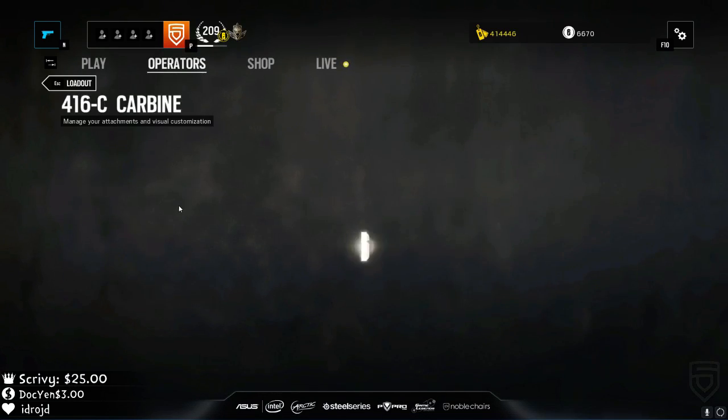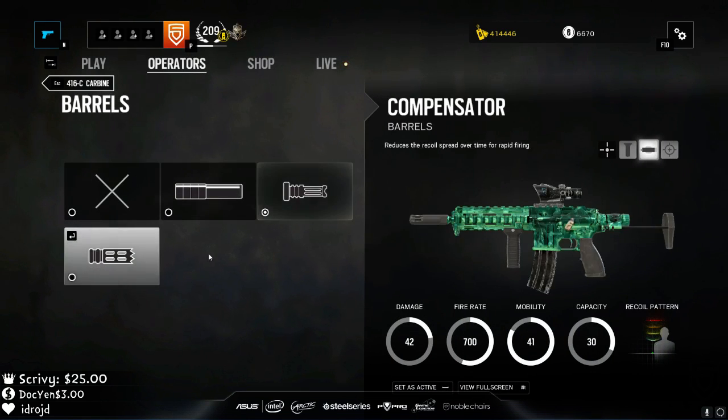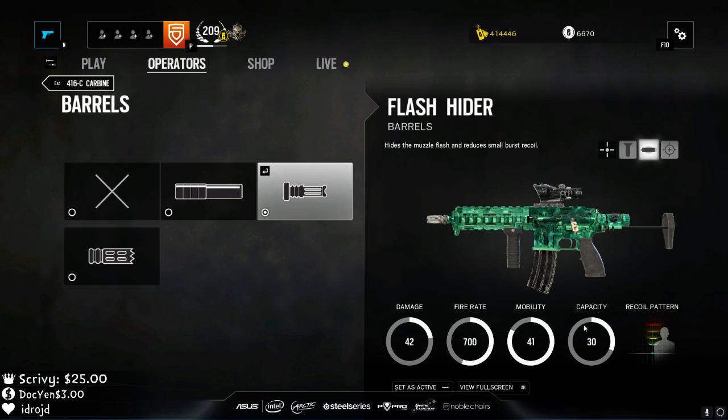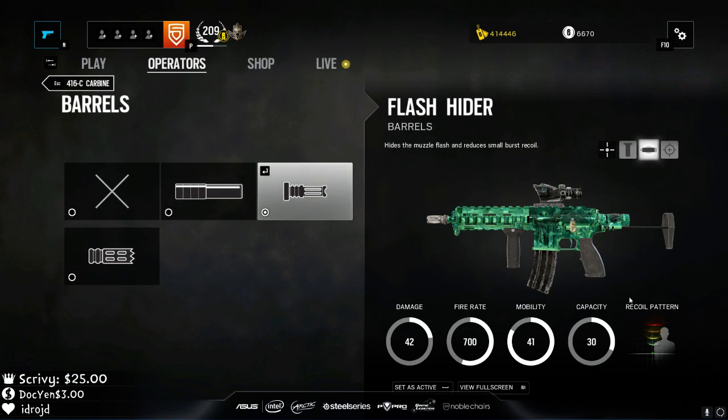There are four recoil stages: green, yellow, orange, and red. The red is the last 10 to 15 bullets. When you shoot one bullet your spray goes pretty far up with the compensator — that's why with the flash hider, tapping and bursting are easier. Comparing them, the flash hider is better in the green, yellow, and orange stages. The only place where it's really bad is the red stage.